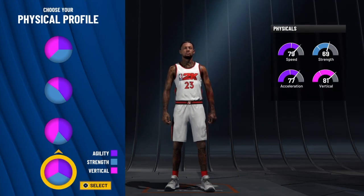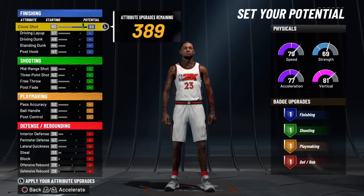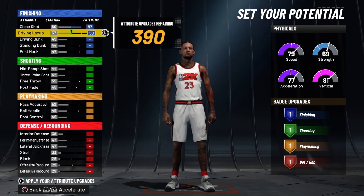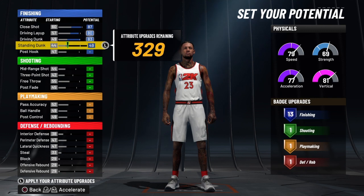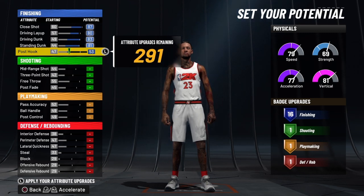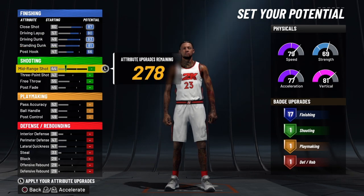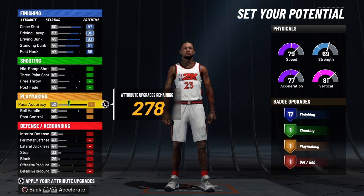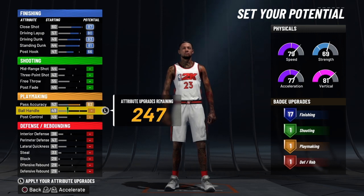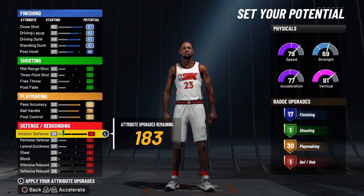We're going to go with the fifth pie chart. We're going to bring his close shot to 87, his driving layup to 80, his driving dunk to 83, and his standing dunk to 81, and then we're going to bring that to 66. Nothing on his shooting — he is a pure Facilitating Finisher. We're going to go up to 83 on his pass accuracy, all the way up on his ball handle, and all the way up on his post control, and that's going to give him 30 playmaking badges.